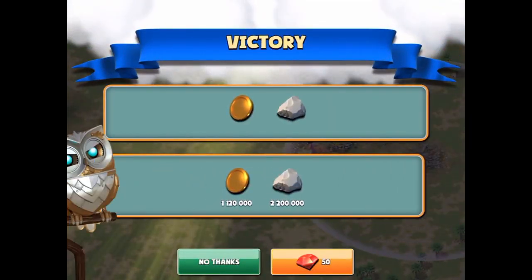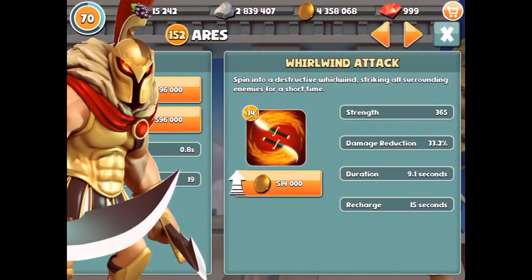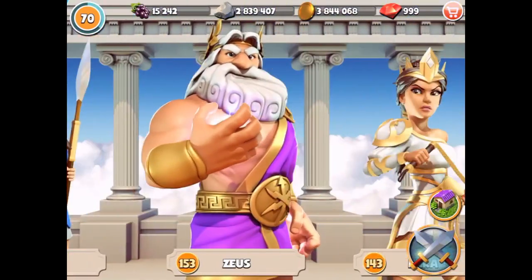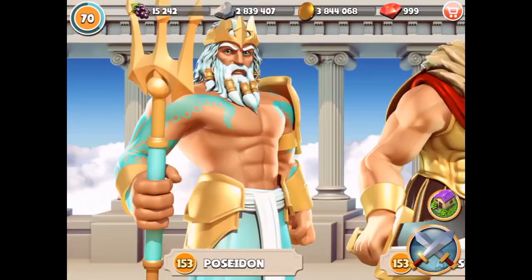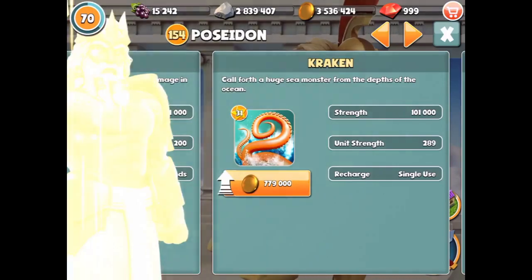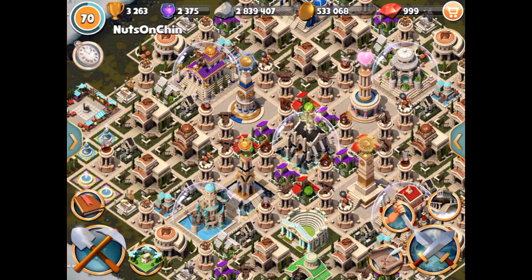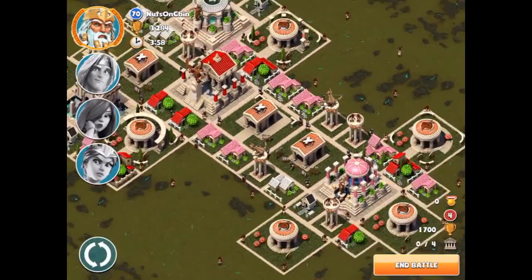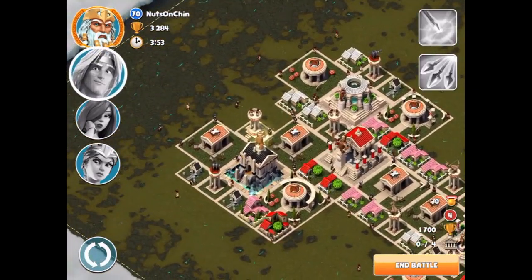We're also building up a ton of gold right now so we can keep on upgrading. I think that's all the abilities I really want to get to 35. I'm going to try to get everything to 35. Now I'm probably going to start upgrading the Kraken abilities because these cost a lot, and if I'm getting a decent amount of gold, why not. We'll get the Kraken and then we'll do Inspiration because those are two really important parts of my attack strategy.